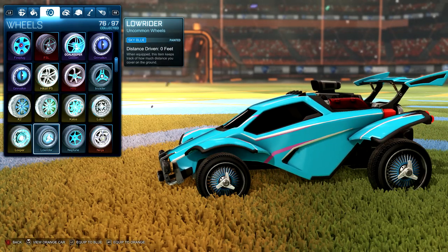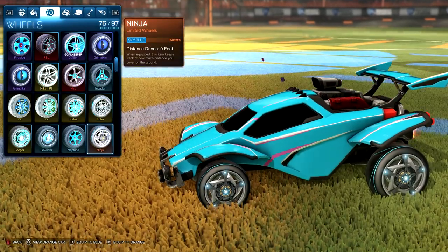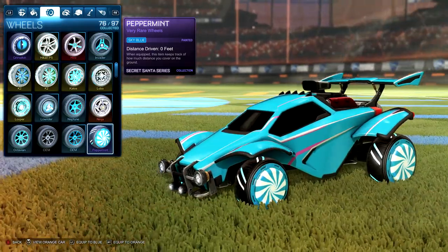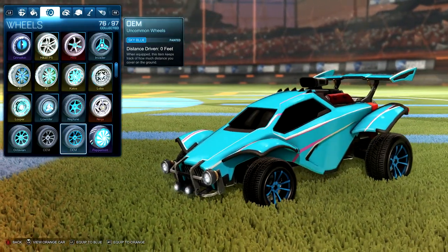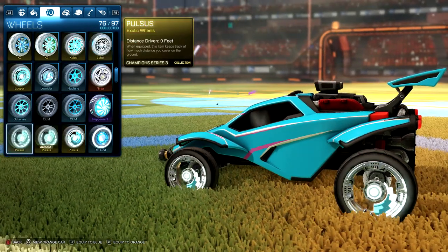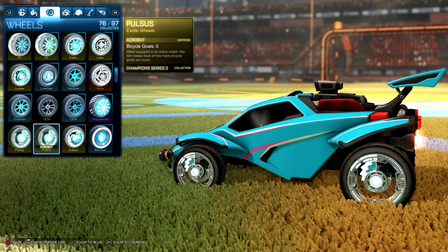Lowrider wheels. Neptunes. Ninjas. Peppermints. OEM wheels. Octavians. Pulsus — pretty close to the original, but a little bit deeper shade.